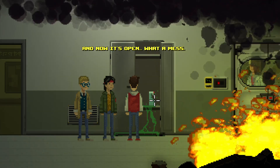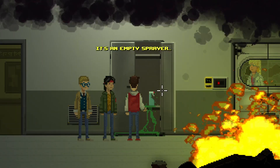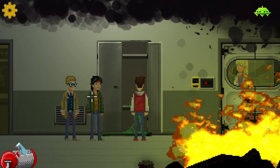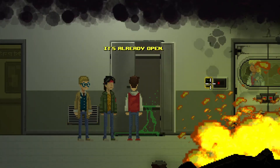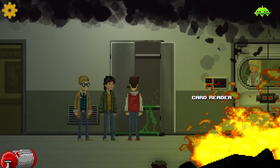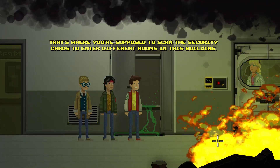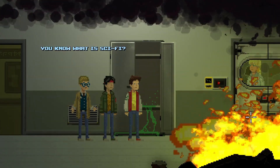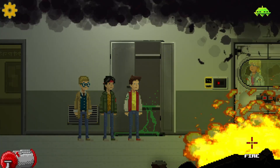Now it's open - what a mess! What the hell is that? Like a cleaning sprayer - it's an empty sprayer, got nothing in it. Can we open this side? It's already open, we cannot. There is no reason to close the doors when you're on a rescue mission. What's this? A card reader - that's where you're supposed to scan the security card to enter different rooms in this building. This technology is so sci-fi. You know what is sci-fi? The freaking robot alien. Do we know that it's robotic?